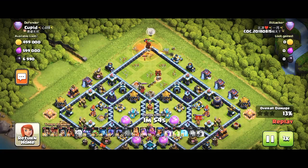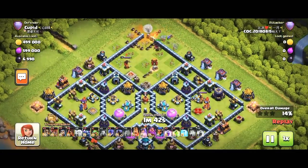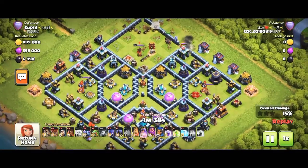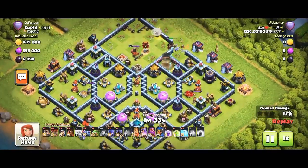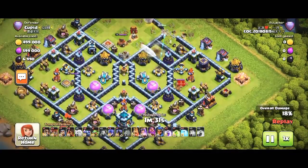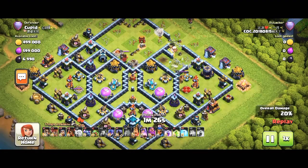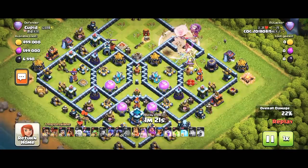Sometimes the player goes on the base — it depends on the base and what kind of base it is. You can see this Eagle Artillery, and he destroys the eagle with the blimp. You have to scout the base first before you attack. If you destroy the eagle and clan castle too early, like he did, it will be too easy. He put a wall breaker there — he wants to go destroy the scattershot — and there's a multi-target inferno, but he doesn't care because it's not single target.